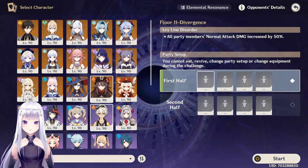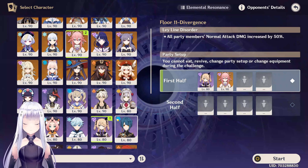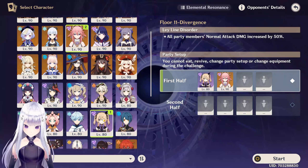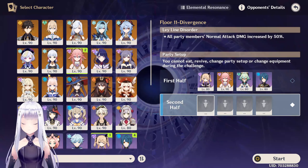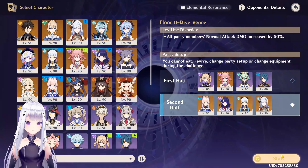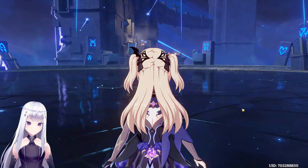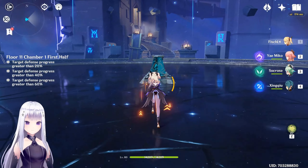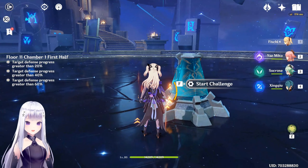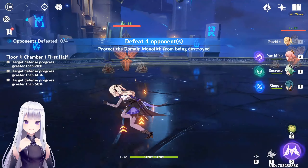I think we can put Yae Miko's team on the first half. Sucrose, Fischl, Yae Miko. It's still early morning everyone. Crit rate, crit damage — totem placement is key. The first half has the Electro totems to disable.